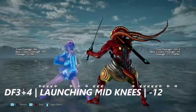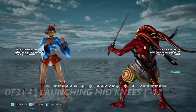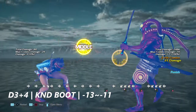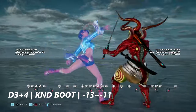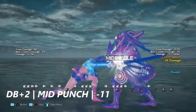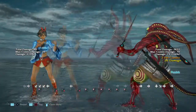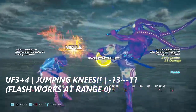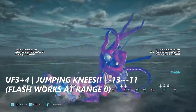Down four three plus four — launching mids — too bad it's only negative 12 on block. Down three plus four is a boot she uses to knock you down — negative 13 to negative 11 on block depending on distance. Down back plus two — a little mid punch right into your stomach — negative 11 on block. Up four three plus four — her jumping knees — are negative 13 to negative 11 on block. Flash works practically in her face.